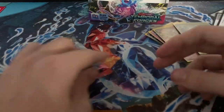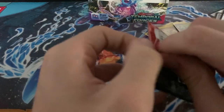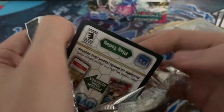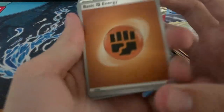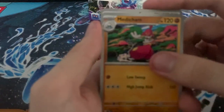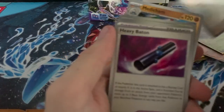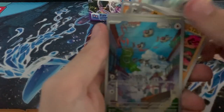Last pack — can we get something good? The biggest question of all time: can we get something good? One from the back. Fighting. Yamper, Grubbin, Medicham, Tranquil, Heavy Baton, Mist Energy, Sandy Shocks, Gollit, Chatot — Art Rare! So there's our last Art Rare.